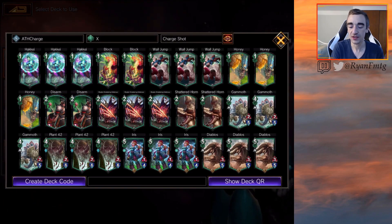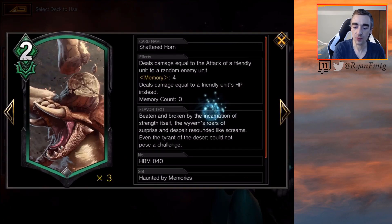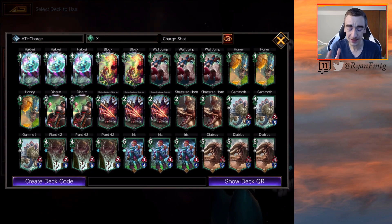To add the three Honeys, we just cut one Block, one Disarm, and one Shattered Horn. I definitely wanted to cut out some of the two MP actions, and then one Shield seemed completely fine to cut out. So that's kind of the deck. I'm not sure how this will play out, but let's test it out and see how we can do.